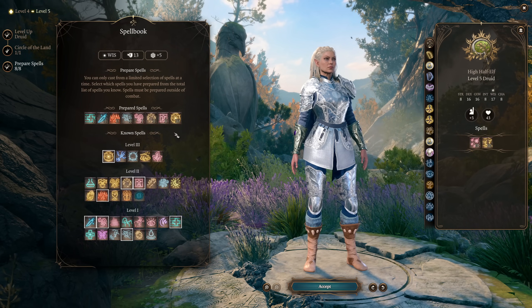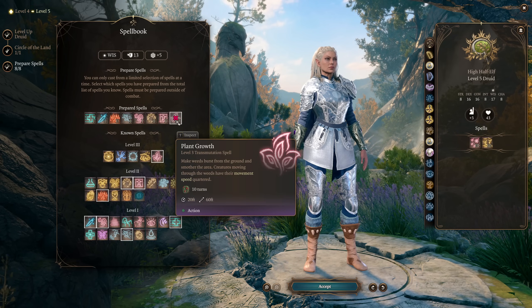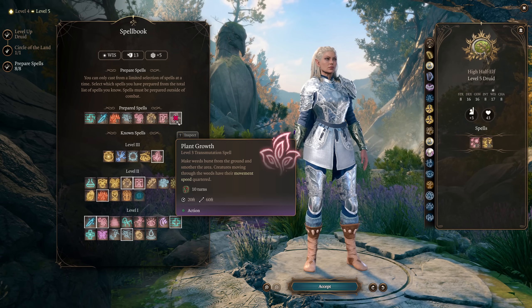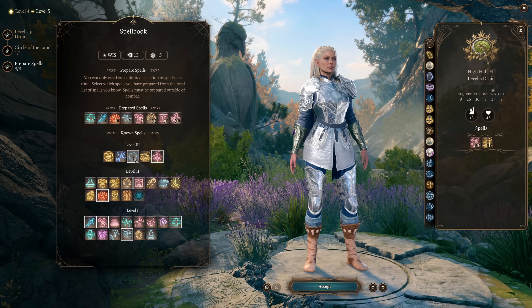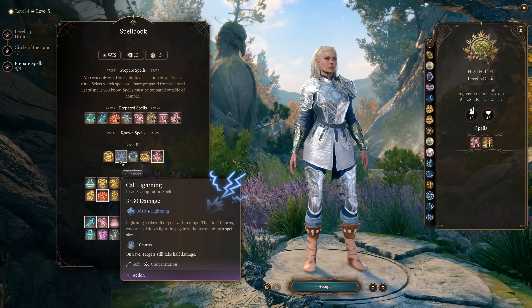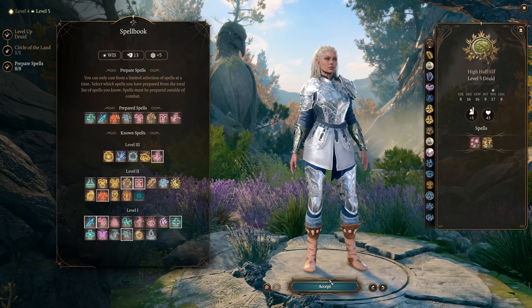For level 3 prepared spells, the main one I recommend is Plant Growth, which quarters enemy movement speed, trapping certain enemies completely in position. It also creates a huge flammable surface. Call Lightning is normally very good in tabletop but suffers in Baldur's Gate 3 because you can't reactivate it in Wild Shape form.